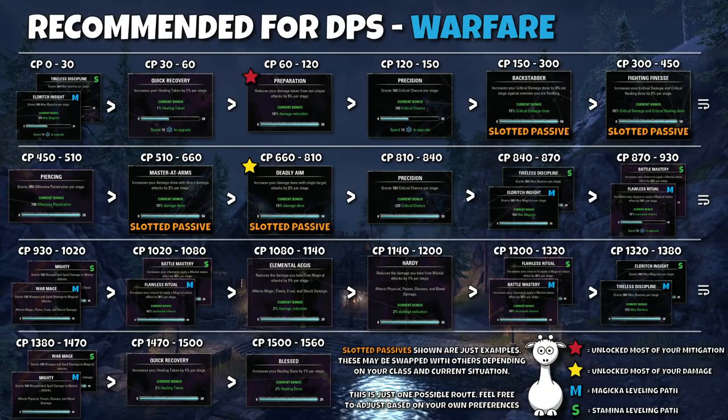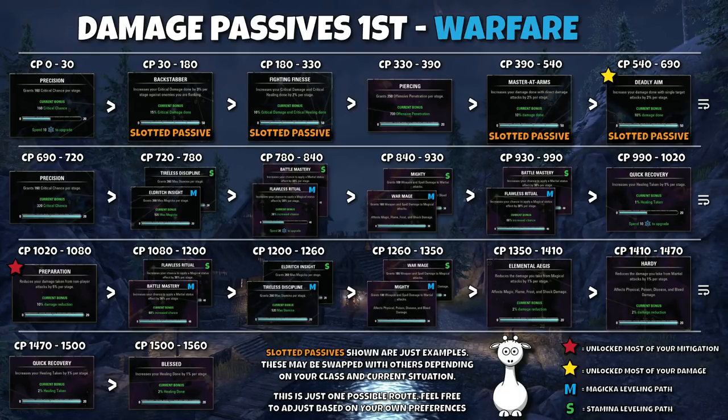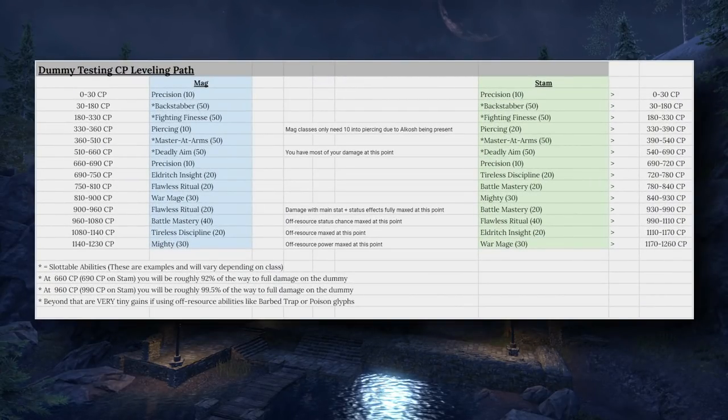For the full damage up-front leveling path, the chart shows all the same passives just in a different order — essentially moving Preparation back until after all damage nodes are taken, and grabbing off-resource damage before the small mitigation boosts of Elemental Aegis and Hardy. This isn't the route I'd recommend since Preparation is so impactful, but if you're feeling confident it's an option. Remember, a dead DPS doesn't just mean zero damage — it also means someone stopping to res you. There's also a path in the spreadsheet just for testing on the trial dummy that maxes offensive power without any defensive nodes.